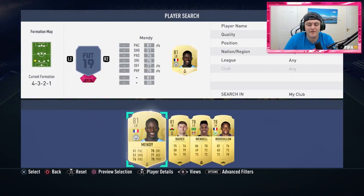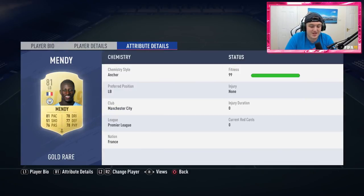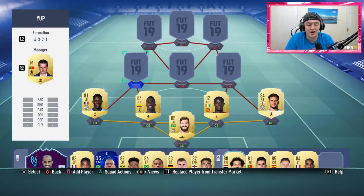At left back, we have undoubtedly my favourite left back in the game — it is Ben Mendy. I've only used this specific card for 10 games, but I've used a bunch of his different cards. I keep selling him and rebuying him because I just cannot stop using him. He's insane. He's six foot one, with decent pace, defending, dribbling, physical, and passing. He's just absolutely solid.